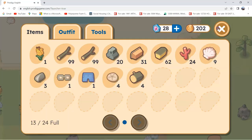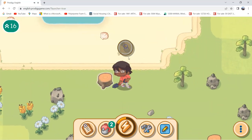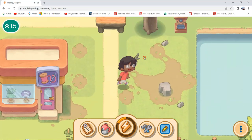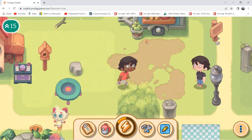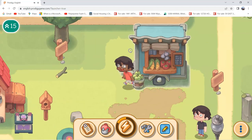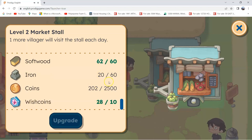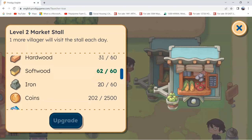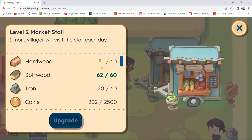We got more than we wanted! I've got a lot of wish coins and a lot of softwood now. Now we need coins, iron, and hardwood. Let's focus on the iron because we have the least amount of iron.